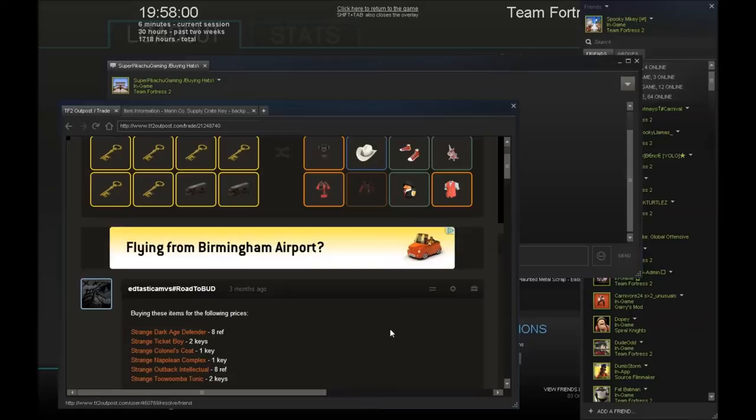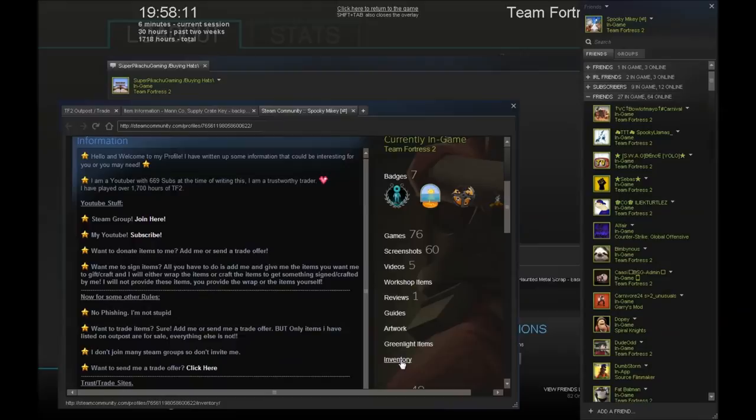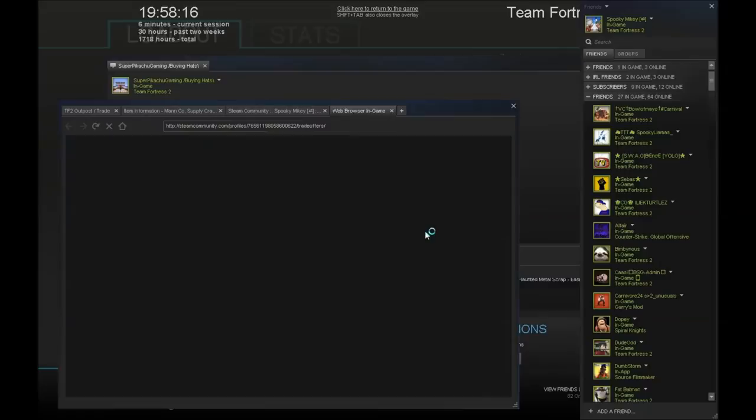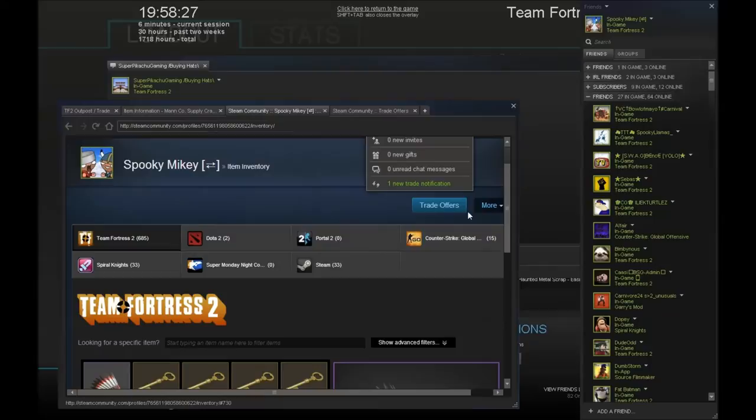I don't really remember what I paid though — let me go and check the inventory history. If you haven't seen how to do it... oh, I got a new trade notification. What was it — my friend asking for all my stuff. Not giving them all my stuff.